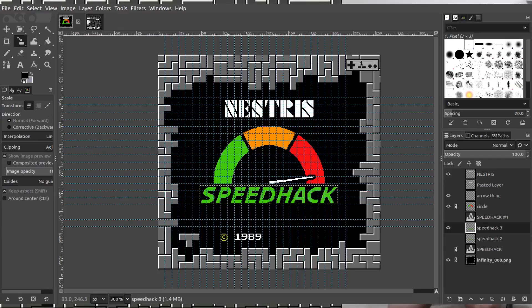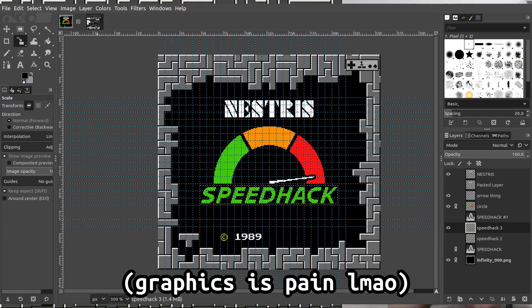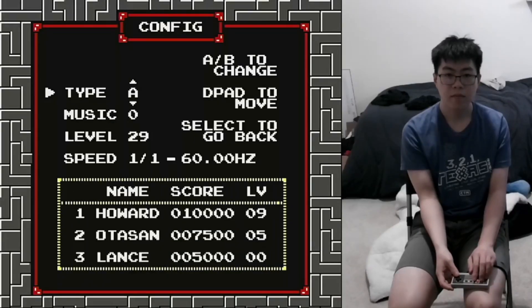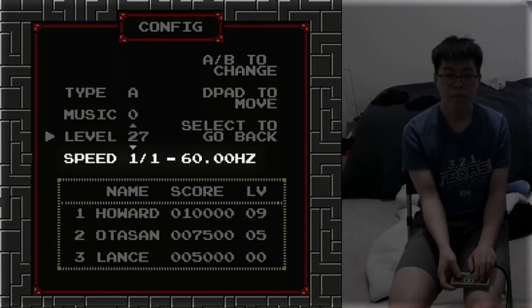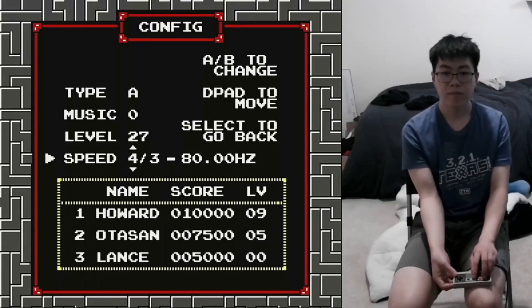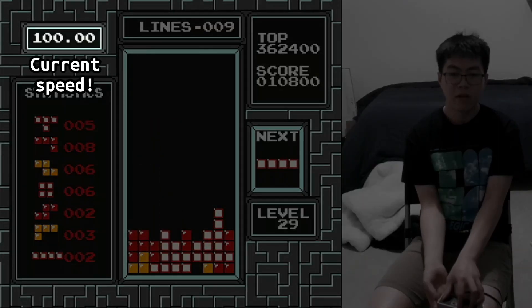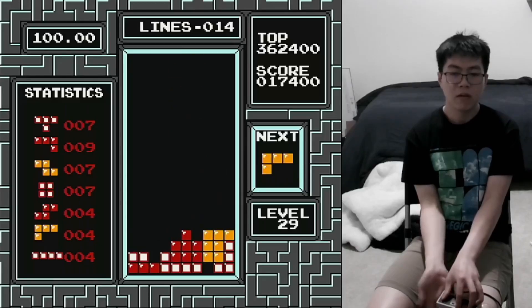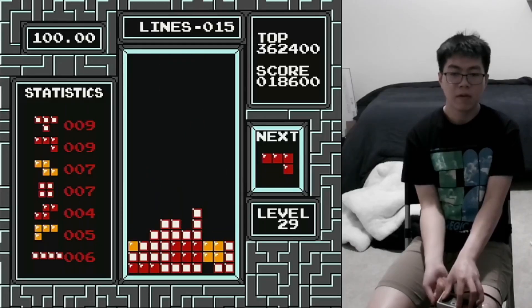Here it is! I learned a lot from creating the title screen, like how much I don't want to do anything like it again. It's functional, to say the least. Here's the menu. I can select the game type, the music, and the start level up to 29. The interesting feature is at the bottom — Speed. This fraction is the heart of the ROM hack and controls the game rate. If you want to play normal Tetris, leave it at 1/1. I'll play at the fastest speed I'm comfortable with, which is 5/3 or 100Hz. From my perspective, the pieces fall smoothly and the rolling feels effortless. It's actually pretty fun.